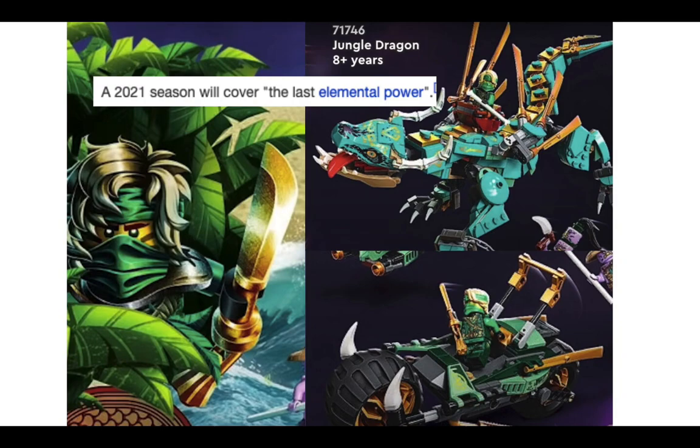From the Ninjago wiki page, a season in 2021 will cover the last elemental power. We can see Lloyd in a jungle-themed background, which implies that he might be the master of jungle — and jungle might be the last elemental power, given the jungle dragon and the jungle bike. It's also said that one ninja will dramatically change, so it might be Lloyd, where they rebrand his elemental power into a jungle-themed power instead of energy.